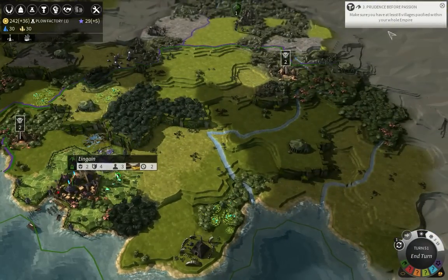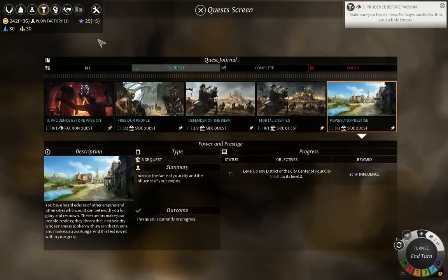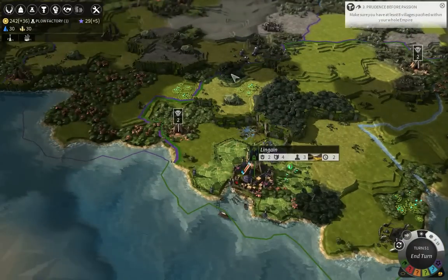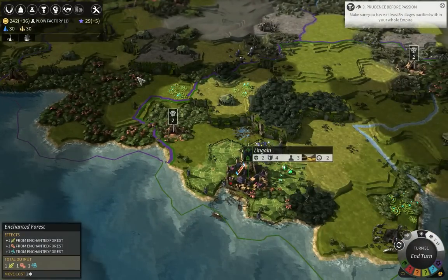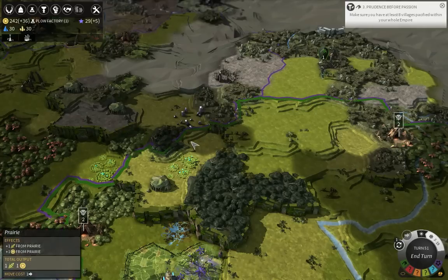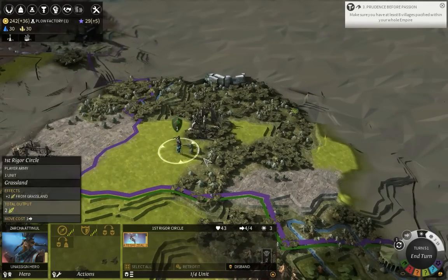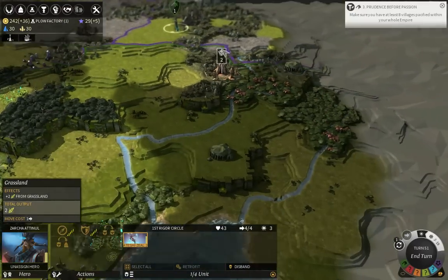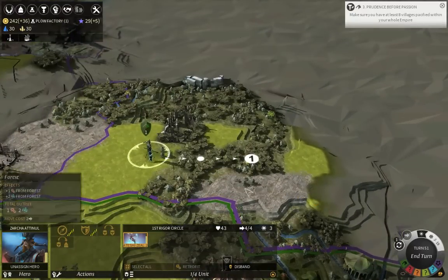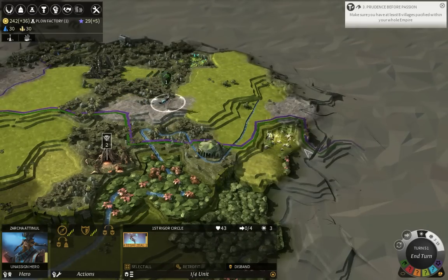I could say I have 59 influence right now, and I only need 80 — getting 5 per turn, so in 9 turns easily. Now let's continue exploring. I want to see where the enemy city is, and also see if there are any runes I could plunder. The question is whether they'll have anything decent in them. I also want more minor faction quests, even though I'm still far from completing some of those.